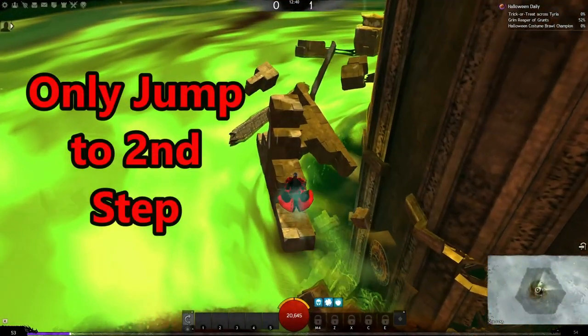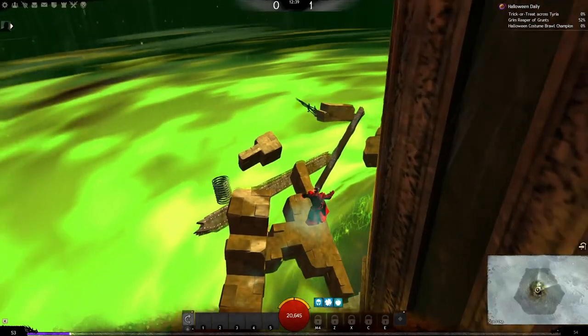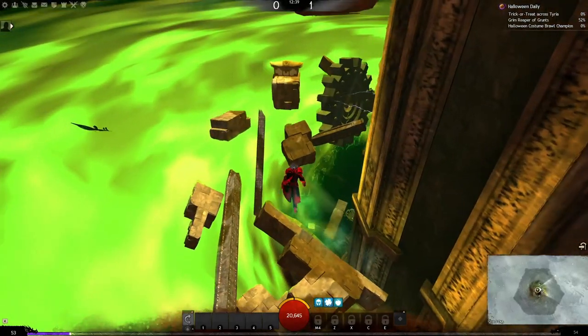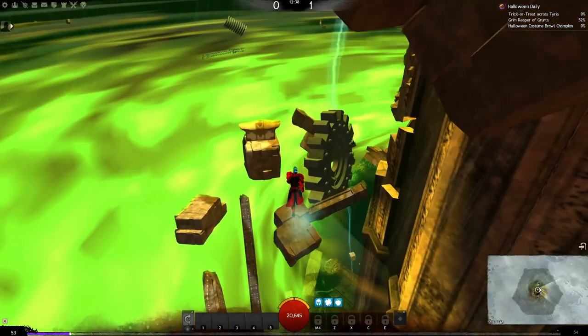You only need to jump onto the second step on this stairway, and you can then jump around to the side. It'll waste time climbing all the way to the top. Jump straight across, ignore the outer platforms here, then jump straight to this gear.